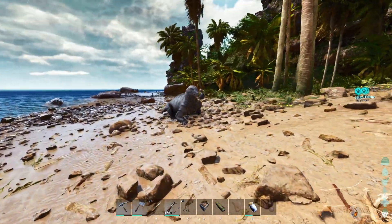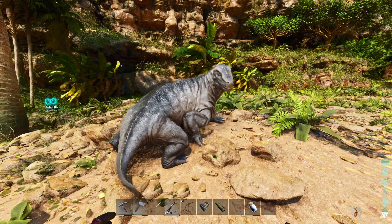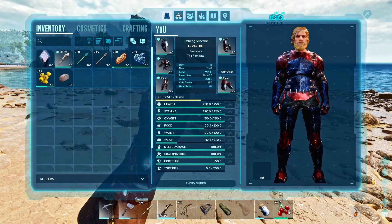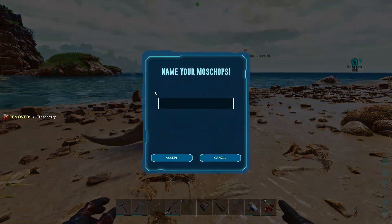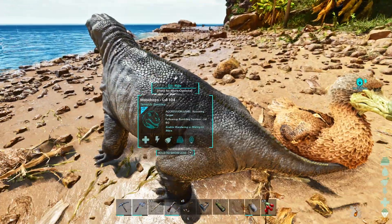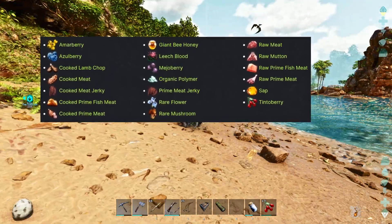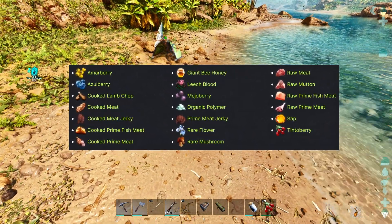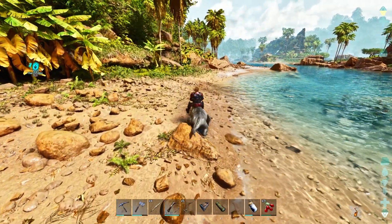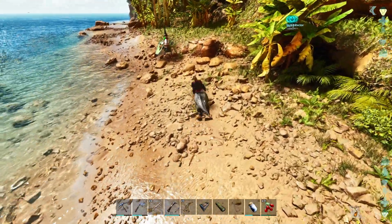These guys are a passive tame. We found one out here in the wild — they're all pretty docile unless you provoke them or punch their baby or something, so you can just walk right up to them. Get close, find out what they want. This one wants a Tinto Berry. Put that in your last slot — your zero slot — get up behind them and press E. There you go! If they're low enough level, enjoy your new Moschops. If they're high enough level, they might run around some more and you'll need to wait until they're hungry again and repeat the process. Be aware that some required foods are not early game items, so keep your eyes peeled for ones that accept something like a berry or raw meat.